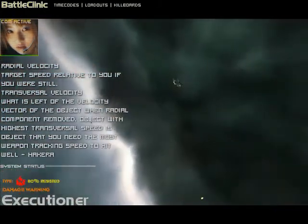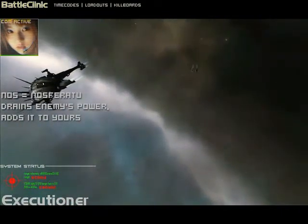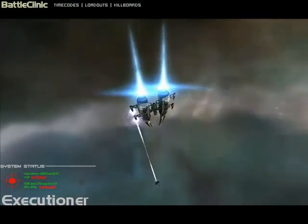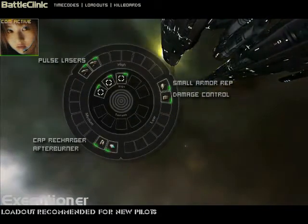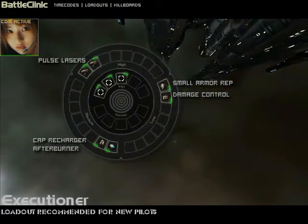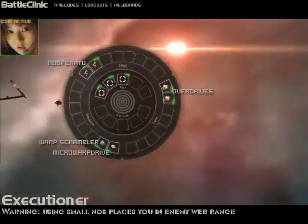The smaller and faster a ship, the harder it is to hit. Imagine how frustrated your enemy will be when they can see you whizzing around them, draining their capacitor dry while their guns just keep missing. A couple of pulse lasers up high will give you good punch close-in — fit multi-frequency crystals for extra close-range penetration. The cap recharger in the mids can be swapped for a cap booster if your energy management skills are low. There's an afterburner in this loadout because a microwarp drive lights you up on an enemy targeting system and makes you easier to hit. With a bit of skill, you can turn the ship into a vampire — here's what that loadout looks like.